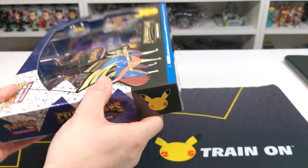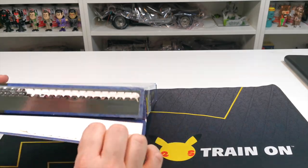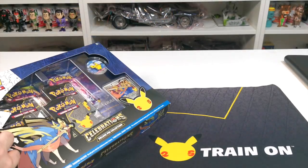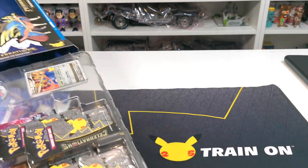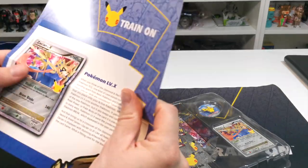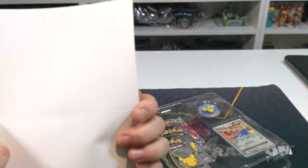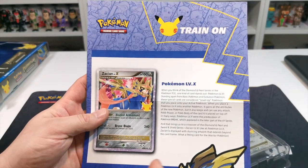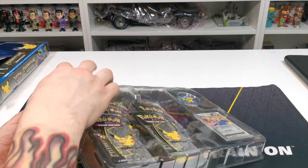We're going to rip into this and find out what comes inside. We'll see how many 25th anniversary cards we get, and this is the special card that comes with it — so this is the one we get: Zacian.